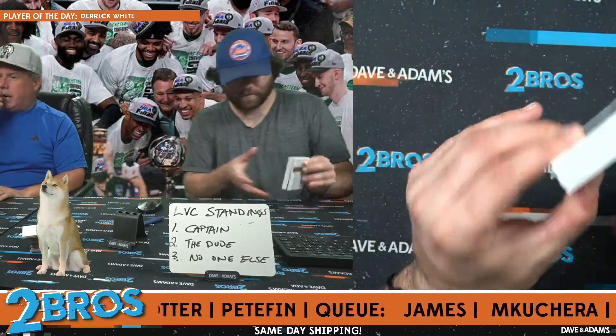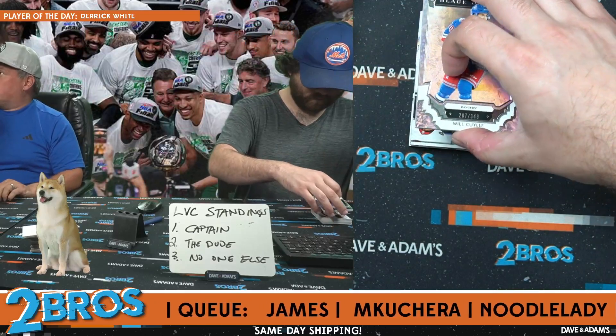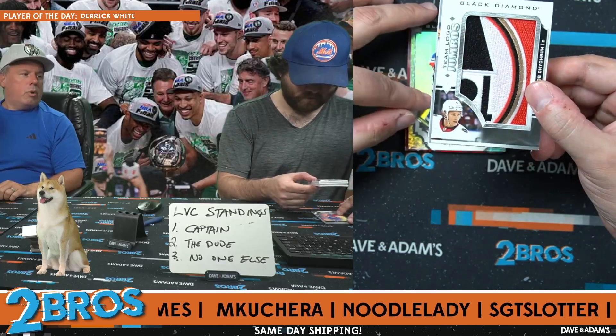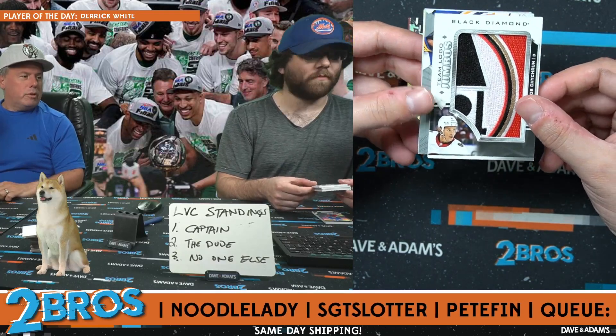I might have to do four. Absolutely nailed it. Kuchera nailed it. I asked Anthony how much we did back to school shopping last Friday. That's a disgusting patch. Jacob Chikrin. What is this from? Black Diamond. Jacob Chikrin on the Team Logo Jumbo.